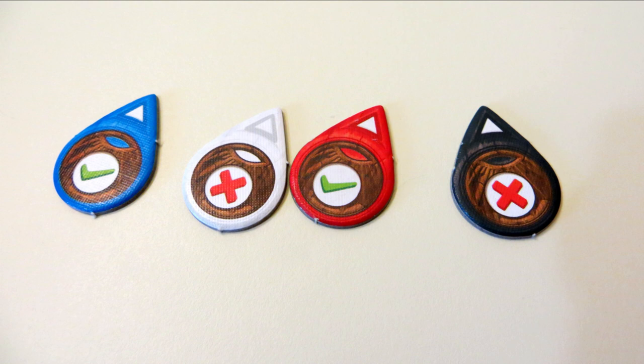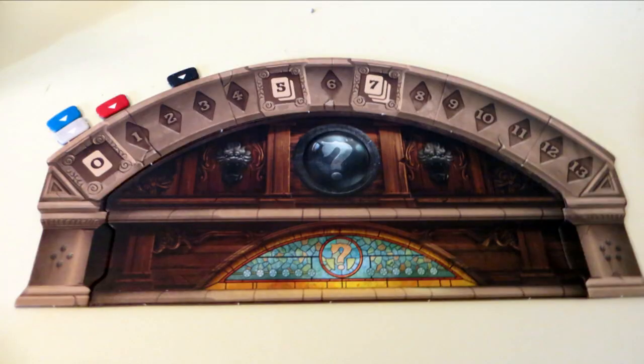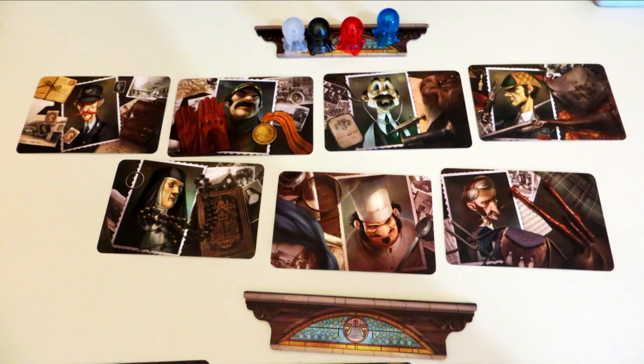Players also have clairvoyancy tokens with check marks and X's on them. They can use these to try and predict whether someone else's guess is correct or incorrect. If their prediction is right, they move up one point on the clairvoyancy track. Multiple of these tokens can be used per turn, but players won't be able to use them again until the start of the fourth round of the game.